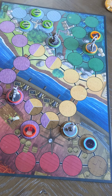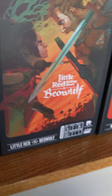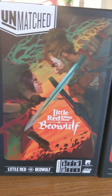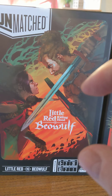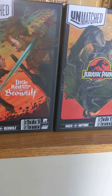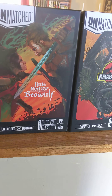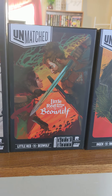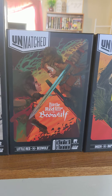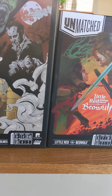Some boards also have special rules. For example, the Little Red Riding Hood and Beowulf board is set in grandma's house and has door tokens that cost one movement to open. You can close doors for free, but you can't close a door if a main character piece is adjacent to either side. Each board has its own small unique rules that are explained on the board, but they're all simple and minimal.